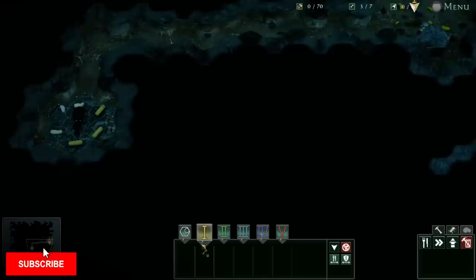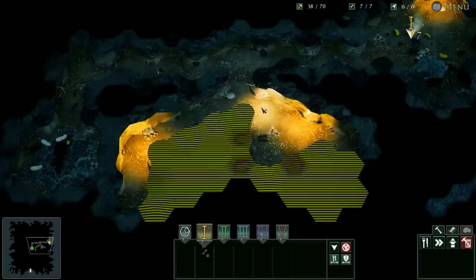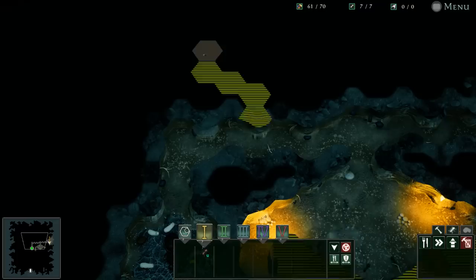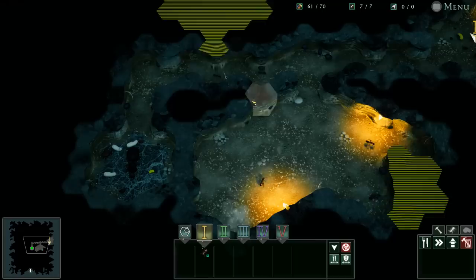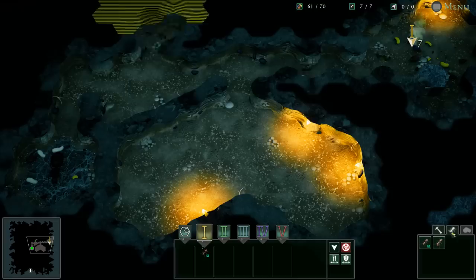We've gotten this food supply, so let's switch these guys over. I'm going to create another hatchery room. Let's go ahead and get a food storage room over here — gonna make a nice small one. I want to keep them segmented. This is gonna be the food room right here. We'll open this up and put food storage here because you can see we're kind of capped.